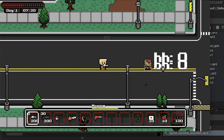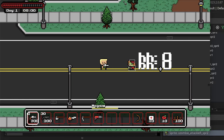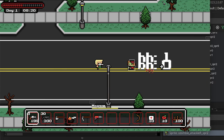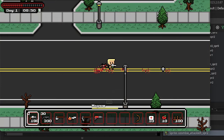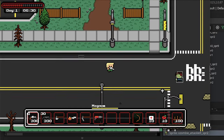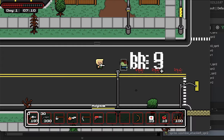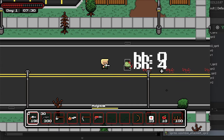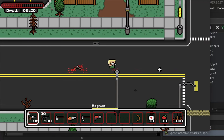Probably my favorite part of this update was the new hitboxes. I completely changed the code for the bullets and the melee collision, so now it takes into account where you hit the zombie and how many times you hit it there. This way headshots do more damage, and killing blows to the head make the head explode. Body shots do less damage, but enough of them turns the zombie into a crawler, which are pretty slow and weak.